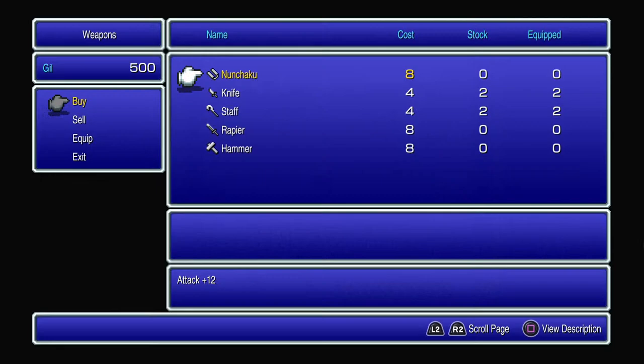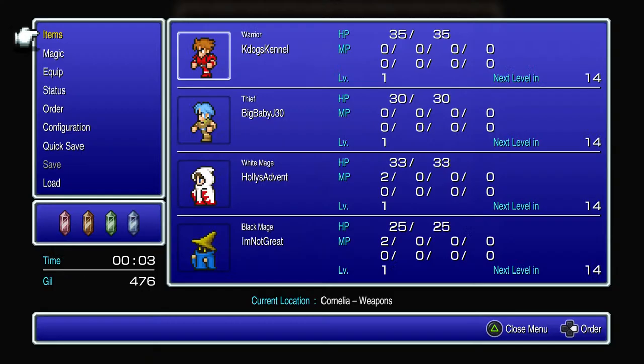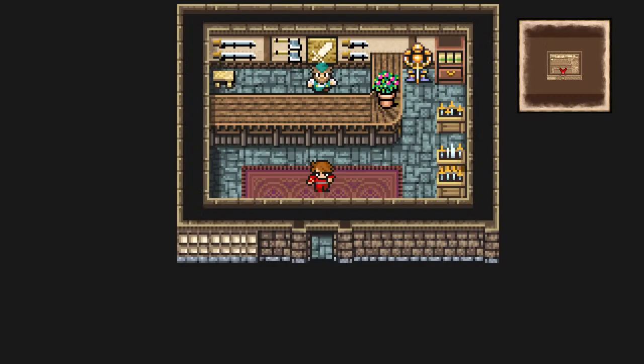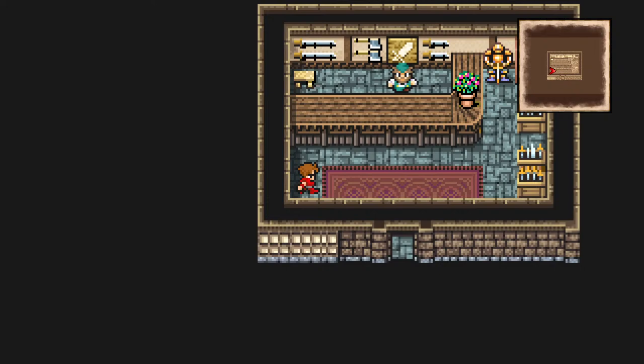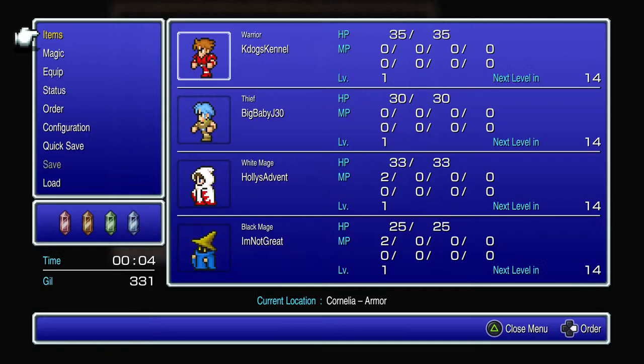We can't fight without weapons, so I'm going to buy a couple of rapiers and a hammer. I'm Not Great starts with a staff. Everyone gets equipped, and we'll pick up a chain mail for myself as a bit of armor to get started.